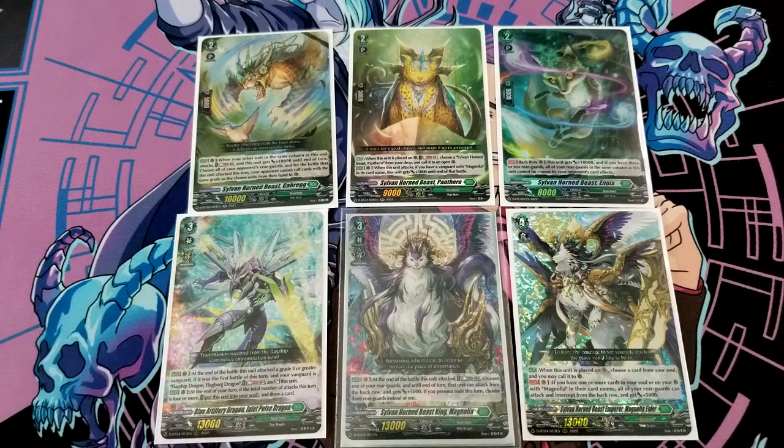Cards that really help with resource management are Inland Pulse. Inland Pulse has a skill where at the end of the turn, if you've done four battles, it can go into your soul and draw you a new card. That skill alone does so much for the deck.